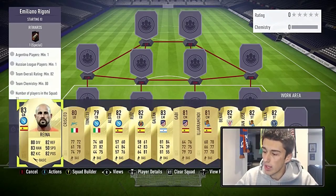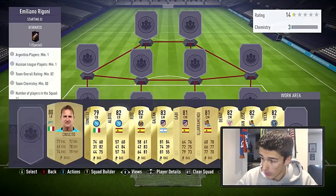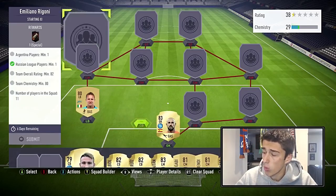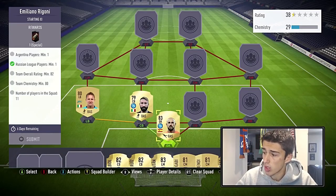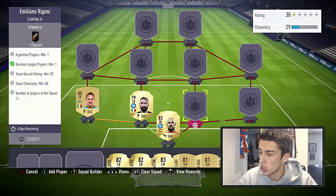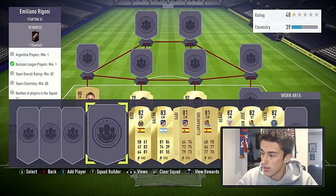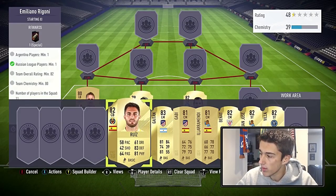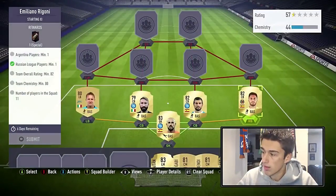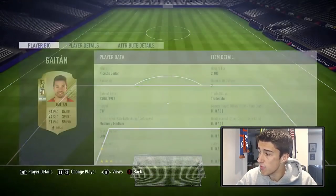We're going to start with goalkeeper Pepe Reina, who's going to be about 1,500 coins. Our left back is going to be Criscito — he'll get that Russian league requirement out of the way. Then we're going to go with Tonelli, who gets a strong link with Reina and a weak link with Criscito, getting him up to seven chem. Then we've got Raul Albiol, who gets a strong link with the Napoli players. At right back we're going to go out of position with Ruiz, also 1,500 coins.